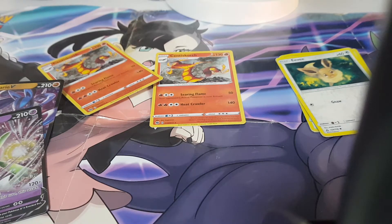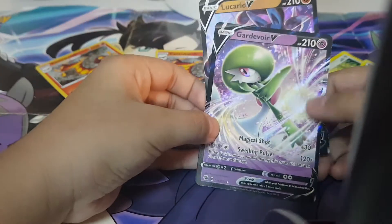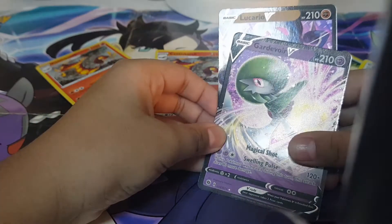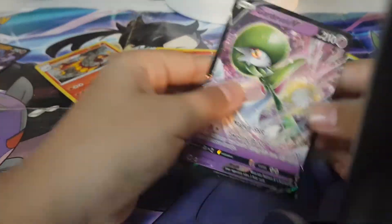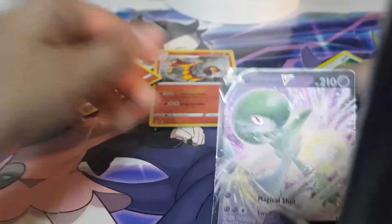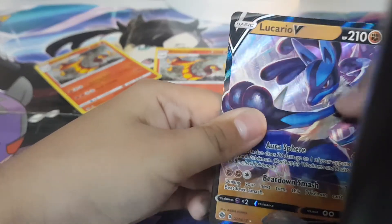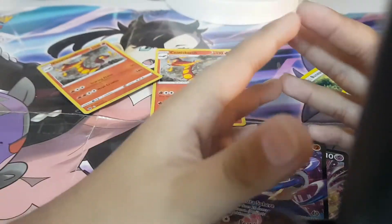So that was all - just look at the front of this ultra rare: it has texture, and look at the shine going everywhere. It looks like it does not have shine, but if you go closer, yeah, the shine is going. Plus Lucario - so that was all for the video.